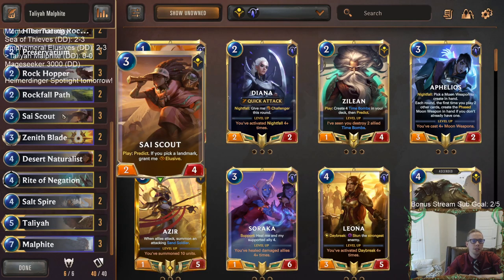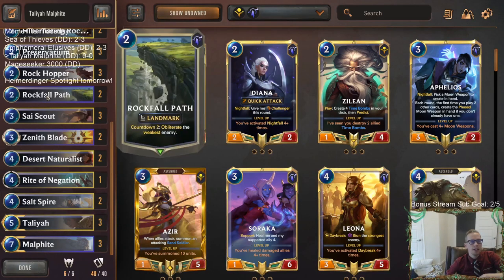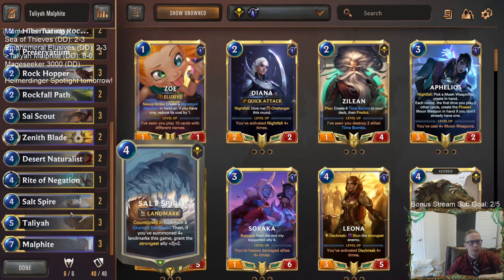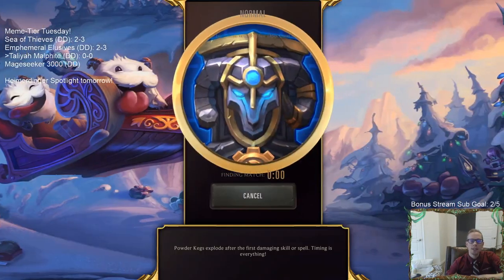SciScout is an underrated card - this will be like a two-four Elusive quite a bit, and a three-mana two-four Elusive is a really good body. We'll have some Desert Naturalists to blow up our opponents' landmarks like Emperor's Dais, or we can blow up our own landmarks to make more grumpy Rock Bears. Finally, Rockfall Path is interesting - it could obliterate the weakest enemy, good against Watcher decks, and is another good card to copy with Talia. Let's give it a try.